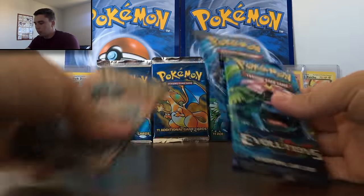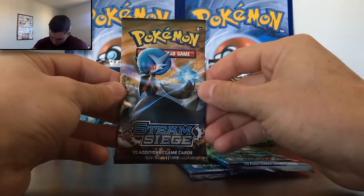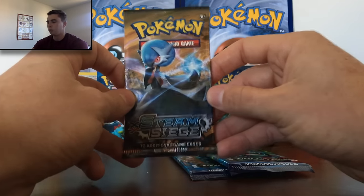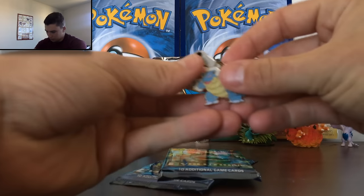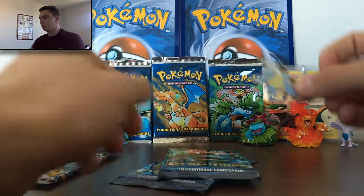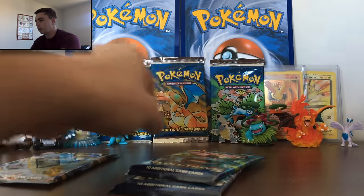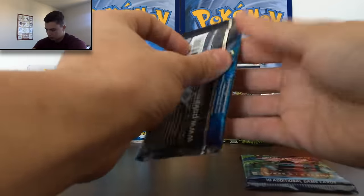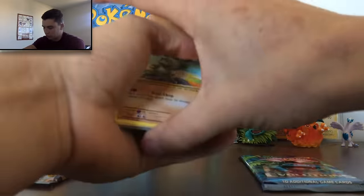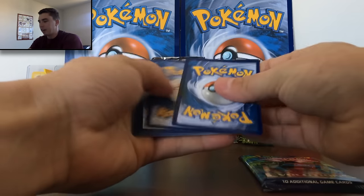We opened it up — we got the Evolutions, we'll open those right now. After those two get opened, we'll go boil the Steam Siege pack and come back up and open it. The pin is actually one of the cooler ones you can get — it's a Blastoise pin, it's beautiful. All right, let's start with the first Evolutions pack. I really want the Dragonite full art. I see something shiny — we've got a good code card, oh my lord, it could be a great opening!